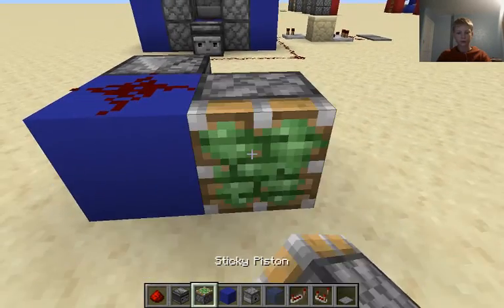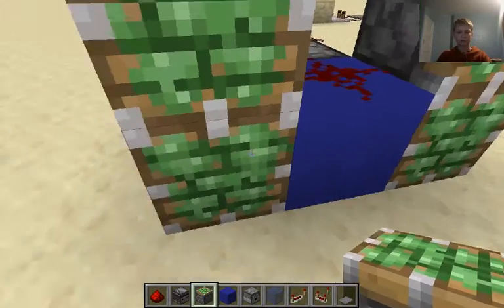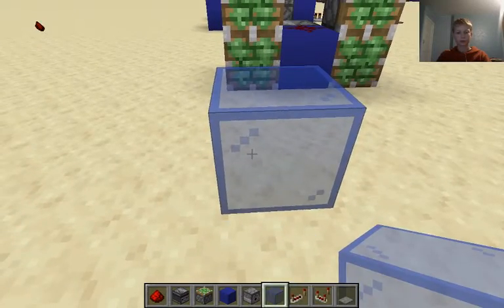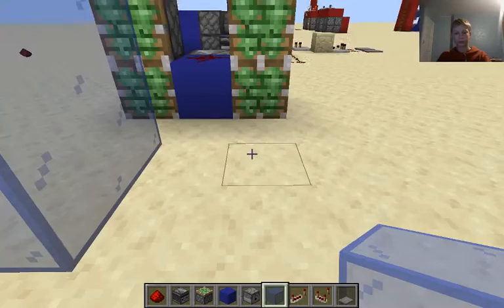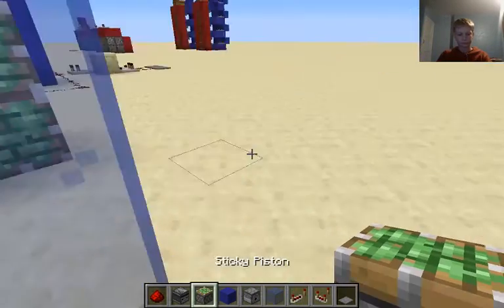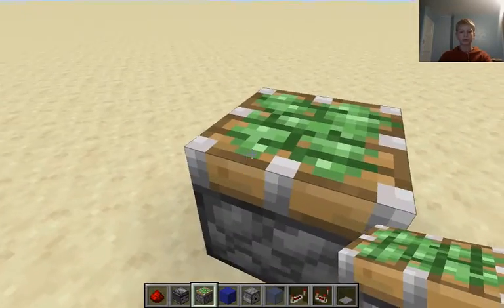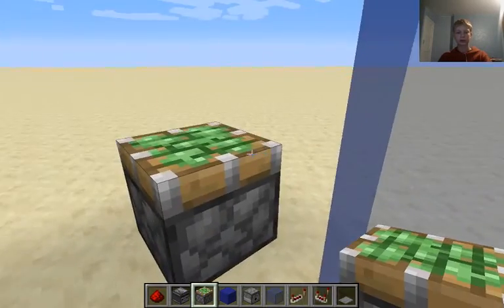Next to that we're going to place some pistons, and then next to that we're going to place some more pistons. Then one block in front of that, place down some glass like this, just so you know where to place your next piston. Then you're going to place your pistons here and then here.